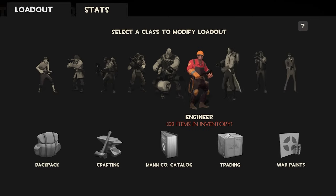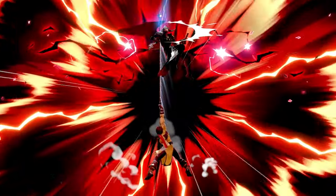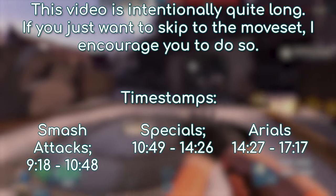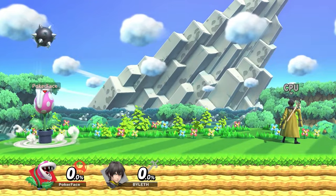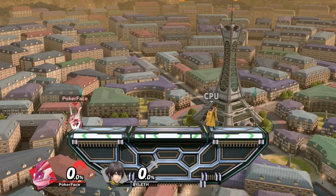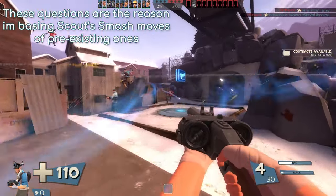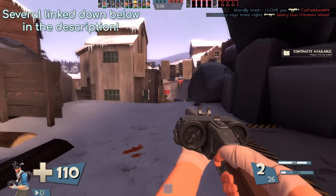We're going to kick this series off by designing a moveset for this character. I have a bit to explain first as to how this will work, but timestamps can be found in the description. Now, there are several people who have designed movesets for the Mercs in Smash before, but not many who've designed them based off pre-existing moves. Questions like: how heavy would a projectile be, would it be B-reversible, how would it fare on a character with different physics — these aren't always answered. I've linked several other moveset videos in the description below.